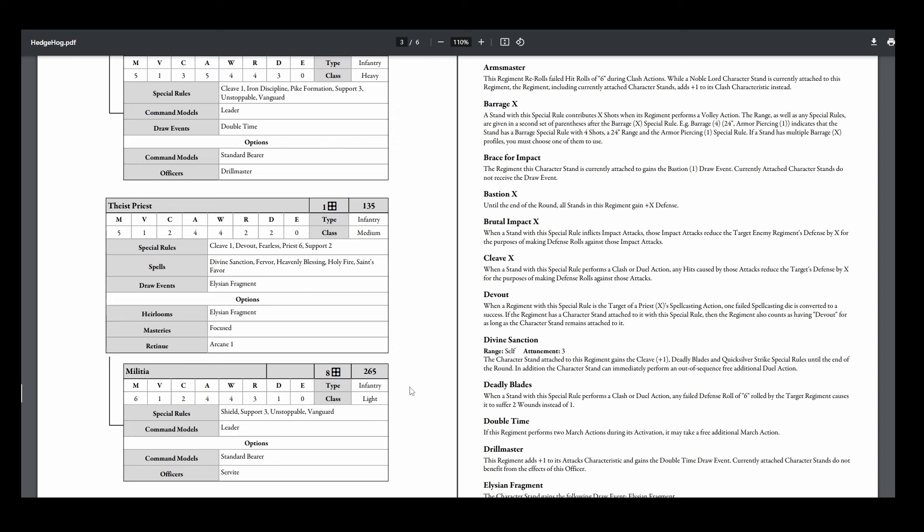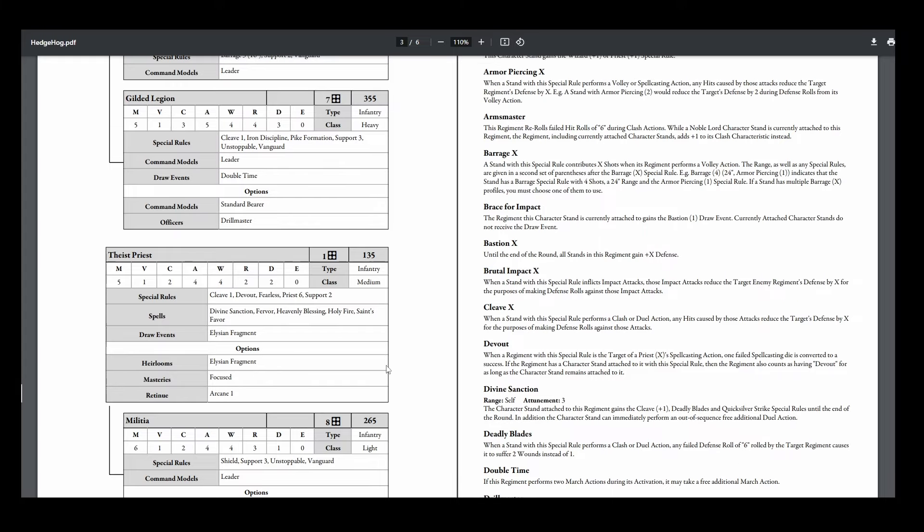Lastly, Theus Priest with Elysium Fragment for that Smite Bomb. Focused, Arcane 1, Priest 6, re-roll two fails — really nice. However, I'm terrible at magic for some reason, my dice hate me. There was a moment where I'm rolling a bunch of dice, just need two successes, and it's like you failed all six, re-rolled two of them, still fail. I might just be cursed — don't do magic is what I'm learning.